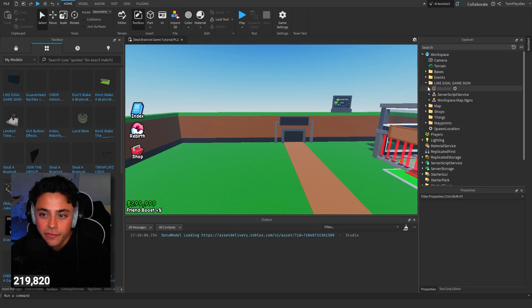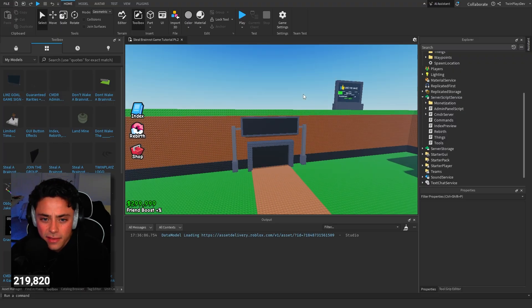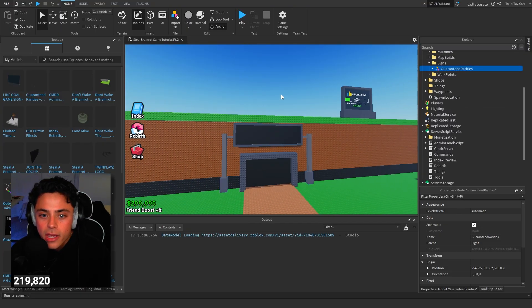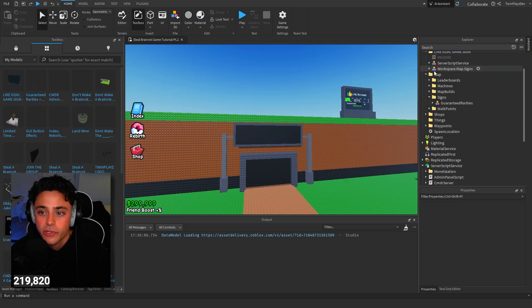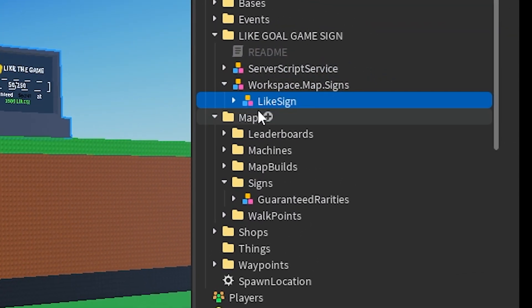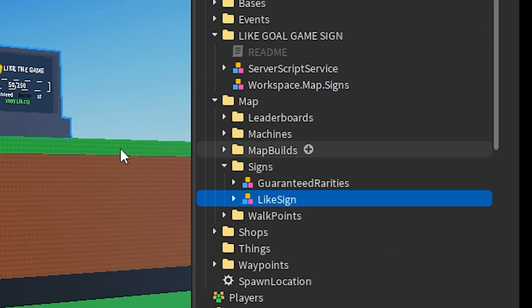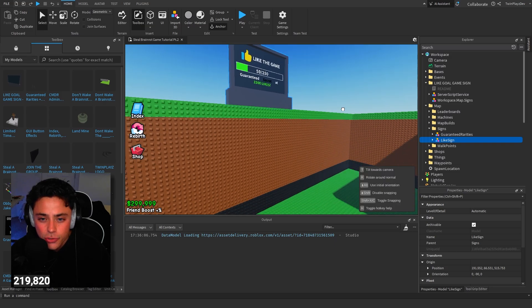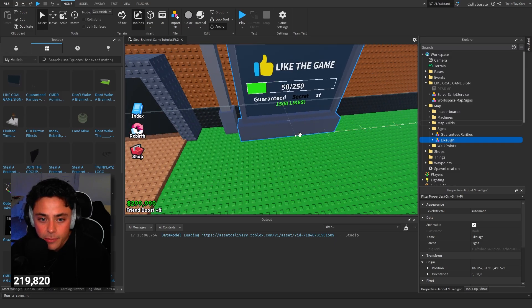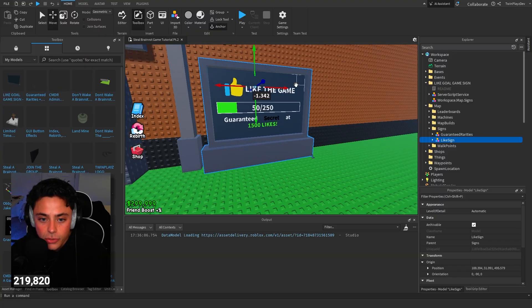We are going to do this right now. If you've been staying tuned, we had a lot of stuff - I think the last video we talked about guaranteed rarities. So we're going to be adding to the signs folder. Very simple - go up here, grab this like sign and you can either Control C, Control X, whatever you want to do. I'm just going to drag it into here like this.